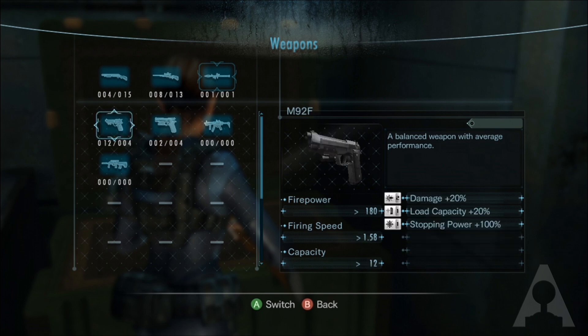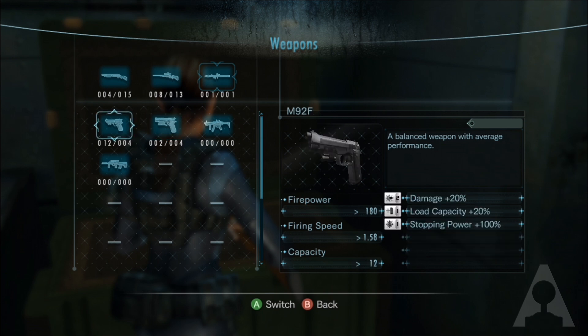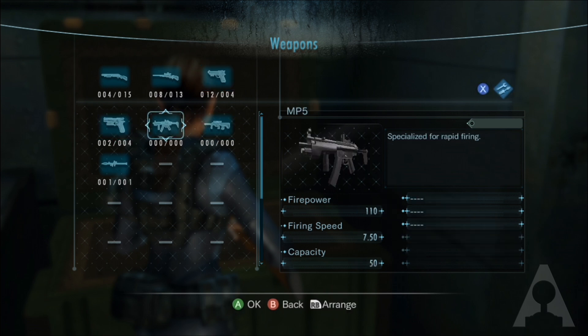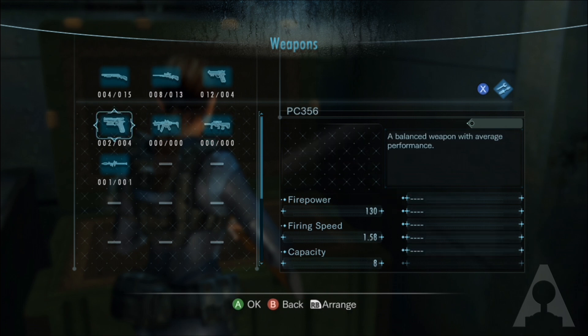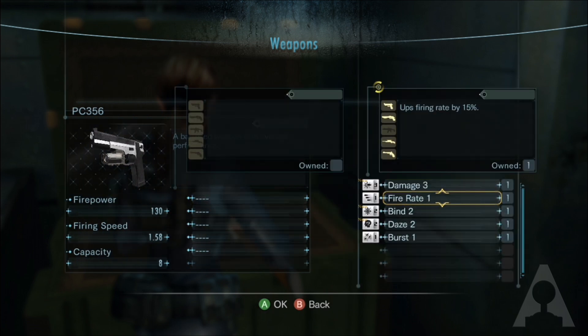The weapons provided complement the usual flair seen in previous titles, with a few options of handguns, shotguns, machine guns, and rifles. The weapons can also be upgraded with various custom parts found throughout the derelict ship, ranging from increasing damage and charge-up shots to auto-reloading and faster fire rate.